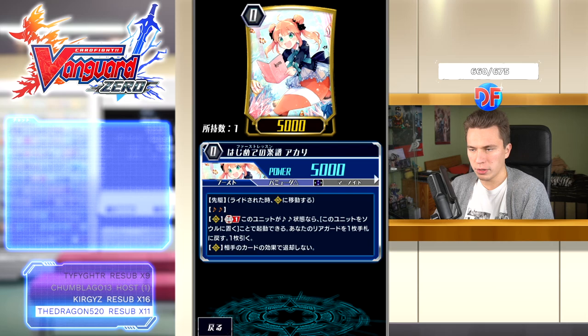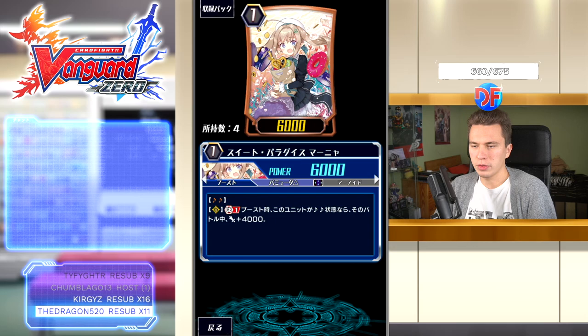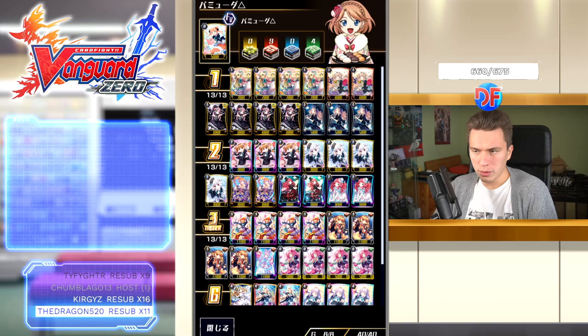The starter is Akari, who also has Harmony. GB1: when she is in Harmony state, you may put her into the soul, choose one of your rearguards and bounce into hand, and draw one. She cannot be retired by your opponent's card effects, so she's good for replenishing hands and bouncing cards that have on-bounce effects. We run two of the 10k booster — GB1, when she boosts, if in Harmony state, the boosted unit gets plus 4k. We also play three of the countercharger: soulblast two, countercharge two, because you counterblast a lot in this deck.